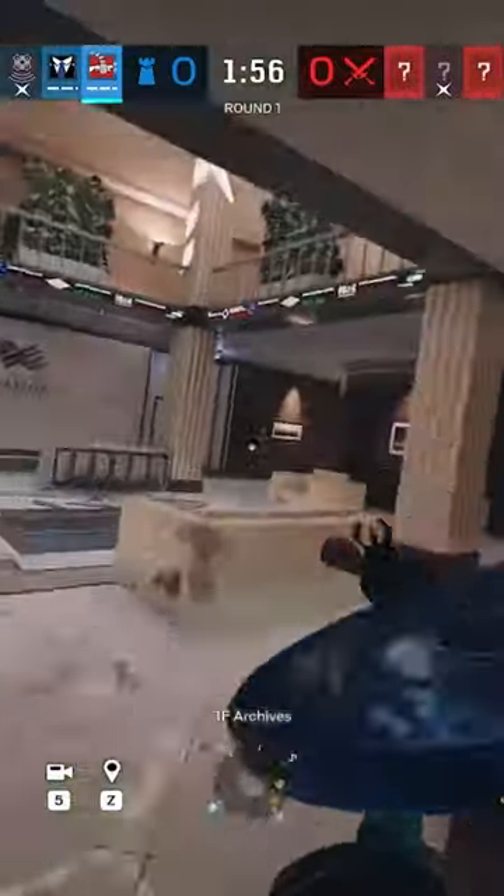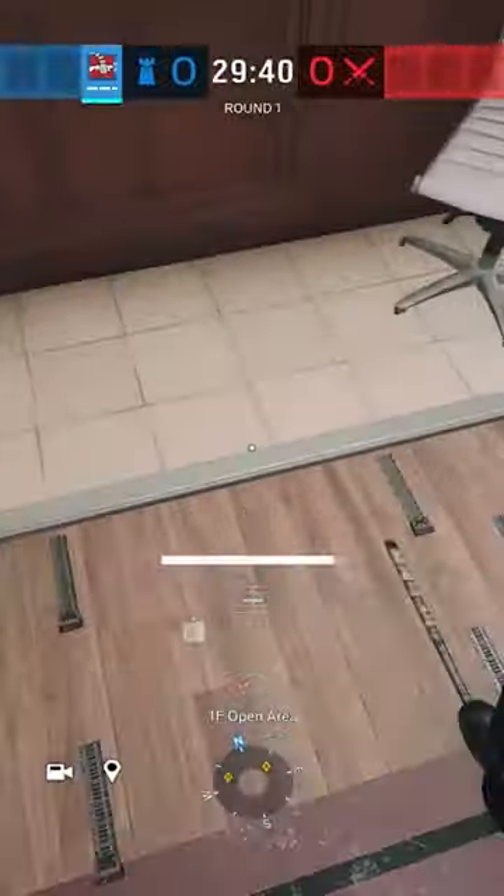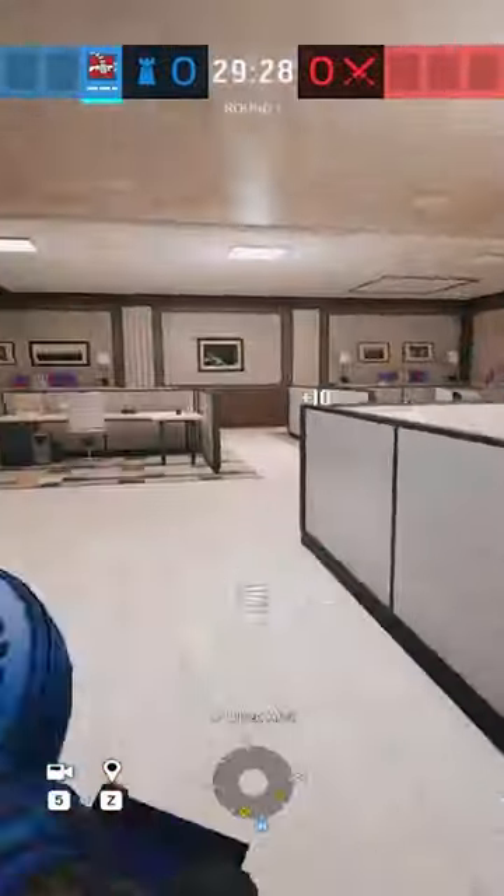I'm a professional Rainbow Six player and here's a wild Tachanka strategy for the basement bomb site on Bank. Off the start, you're going to want to head upstairs and reinforce the open area hatches, but make sure you have the LMG equipped.